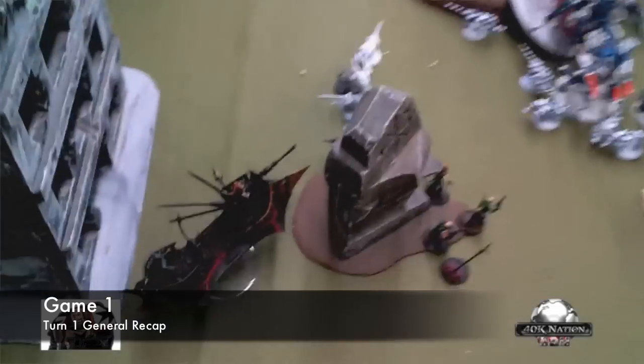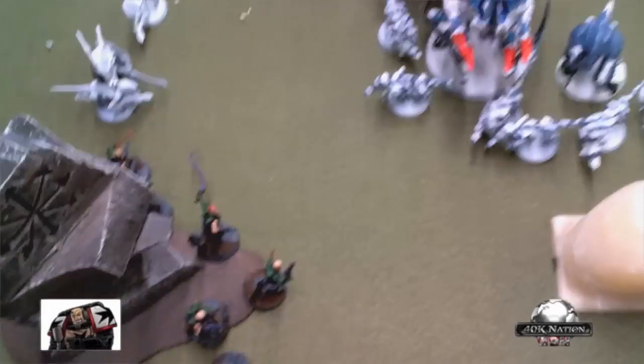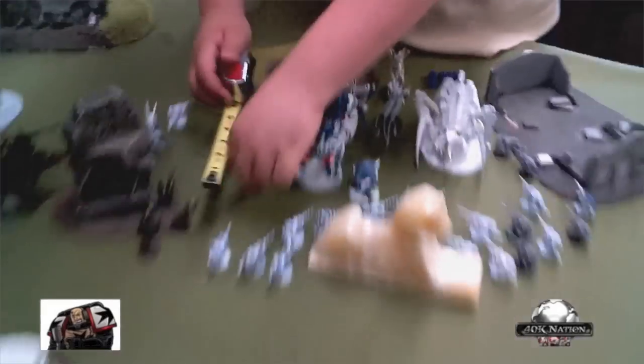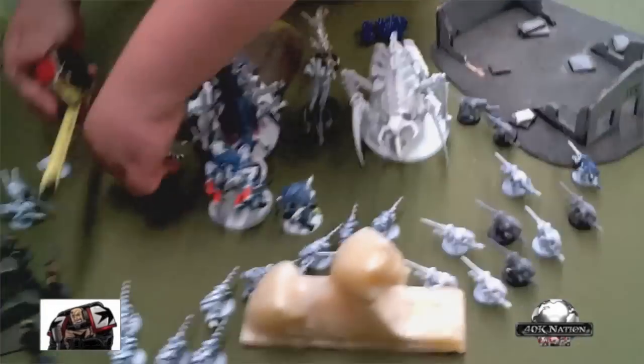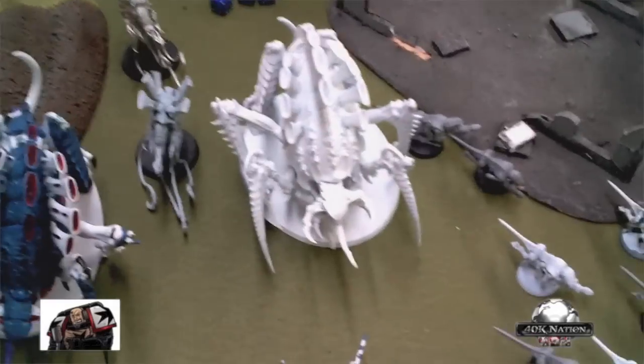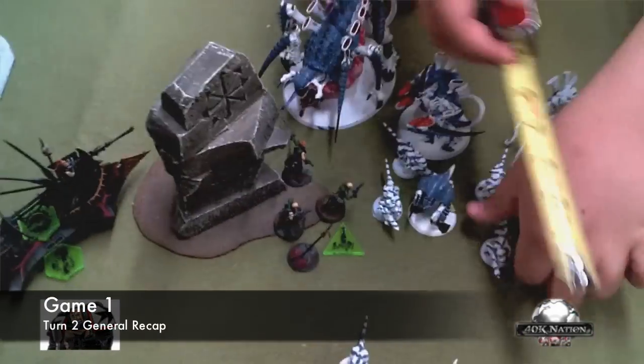I rolled plus one attack for my drugs. Jet bikes kind of moved over there. There was a big combat over here involving these witches and Zoanthropes and the gaunts, but they all died to combat resolution. Now he's going to shoot them. These jumped into here. He blew up this Raider over here and they kind of shuffled up that way. I killed the Trigon with like everything — I had to use this venom to fire in there as well. These two Ravagers only killed one Venomthrope. Remember, Venomthrope's a key target.